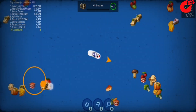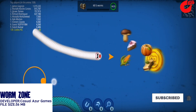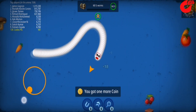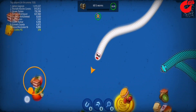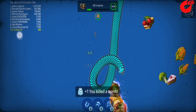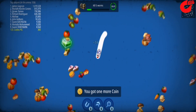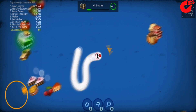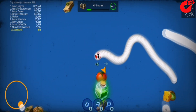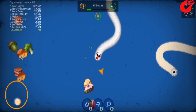Most players have played voracious snake games on Nokia phones before. Today I will introduce a voracious snake game named Wormzone.io. It is an online game with about 200 players playing on the same map. What you need to do is eat as much food as you can — you will grow bigger and bigger when you eat more food. Be careful not to collide with an opponent. Once you collide with other worms or the walls, you will lose. In this game, you can unlock a lot of skins and faces with coins.